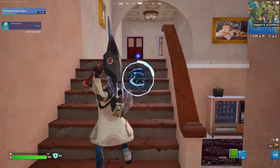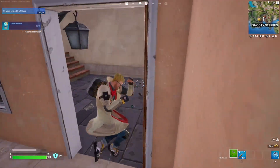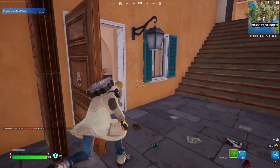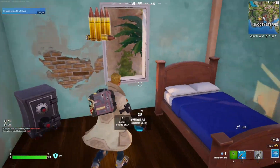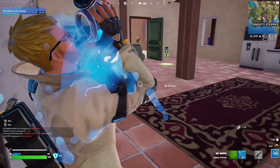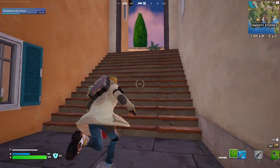Two out of ten, three out of ten. Let's see if these count — nope, okay we can destroy these. Let me just check if there are basement stairs or not. Actually, let me get some shield here before somebody shows up. All right, we'll go to the next building.